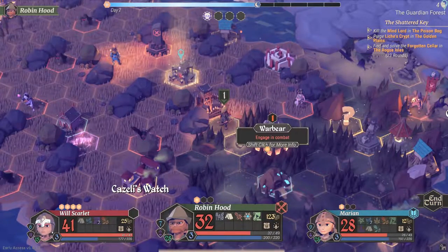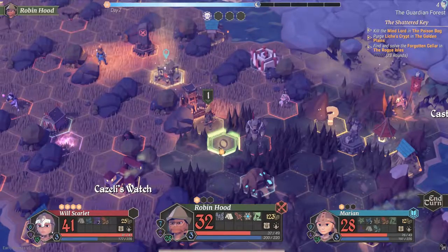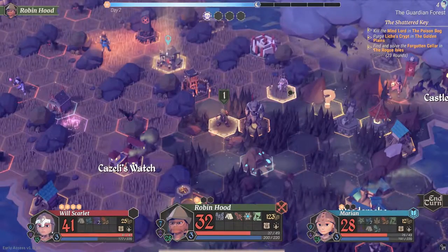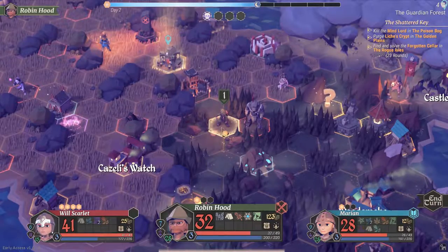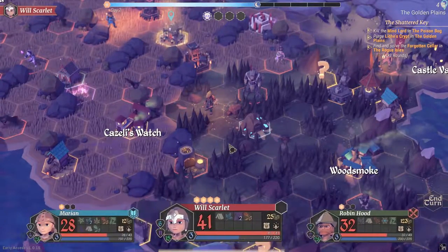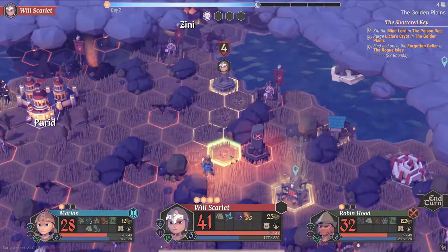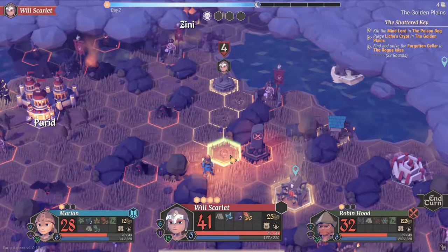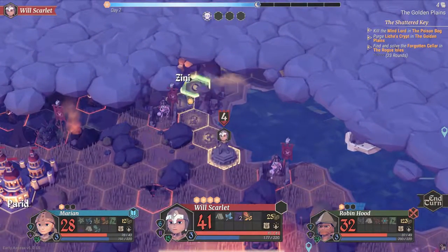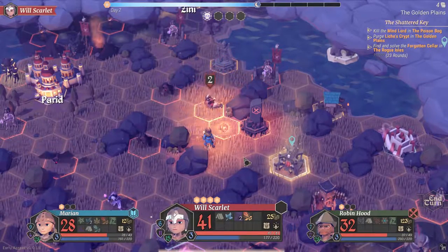I'm going to eventually want to fight the war bear — I might even be able to take it by myself if I ambush, but I obviously don't want to fight the bone bard along with it. We get an energy boost so I could fight this but it would be me and the bone bard, and I don't really want to do that just yet. I think we can continue moving into the forest. Will Scarlet has four movement points — we still have a sanctum to devote to for Will Scarlet which we haven't done yet. There's a town up here but I don't want to split the party.